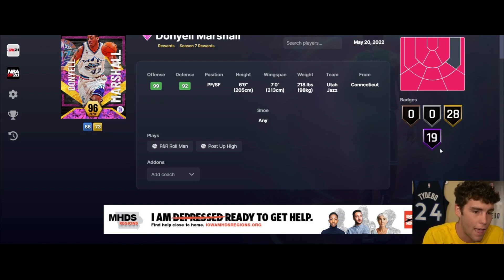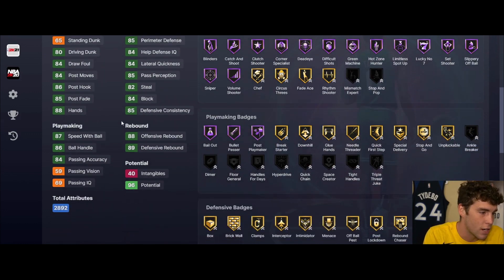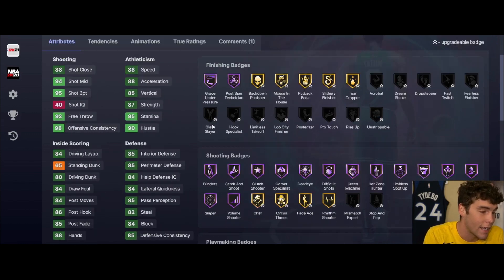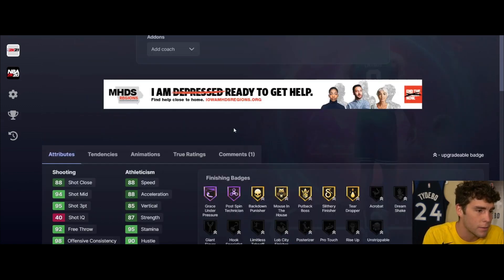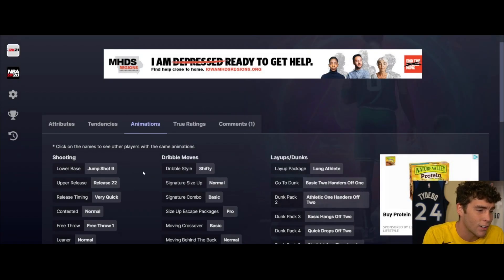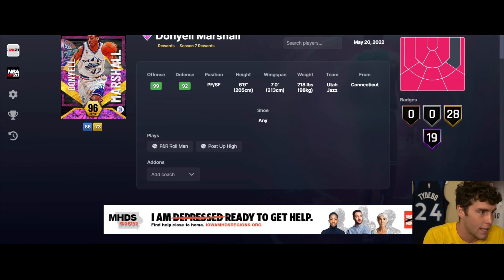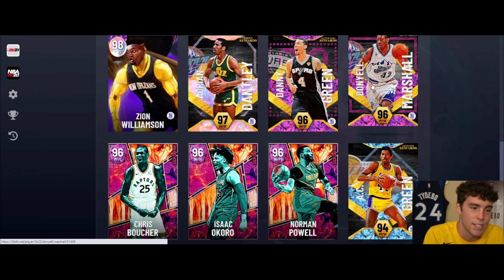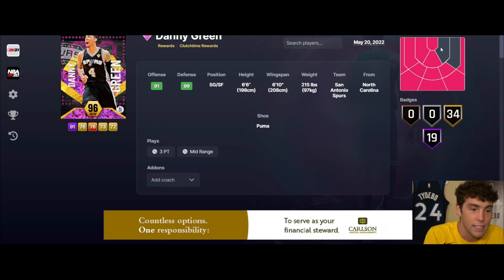Daniel Marshall up next - 6'9", 7'4" wingspan, out spots from everywhere. 19 Hall of Famers, 28 on gold, 95 three ball, 80 driving dunk, 87 speed, 86 photo, 88 speed, 84 lateral quickness. He does have a ton of Hall of Fame shooting badges. Tendency wise not great, jump shot 9 on very quick - don't know exactly what that release is going to be like, probably pretty mid. Daniel Marshall is not great in MyTeam - he's not horrible but he's definitely not great.